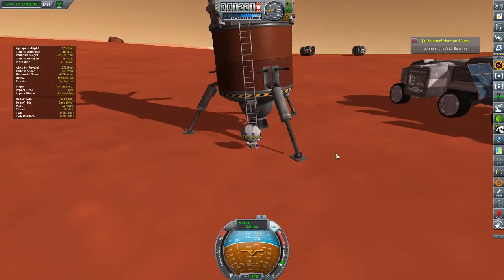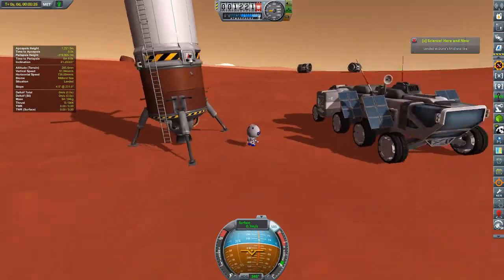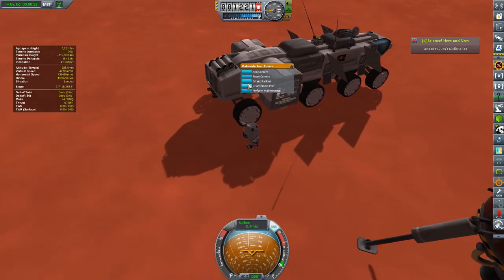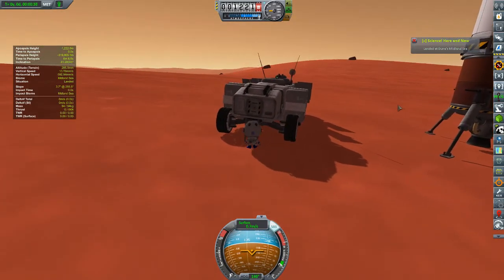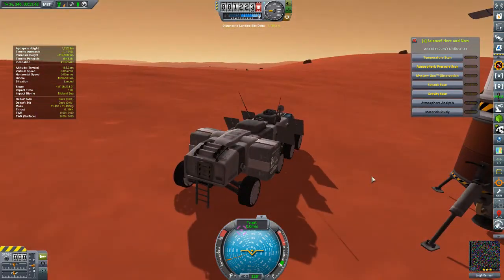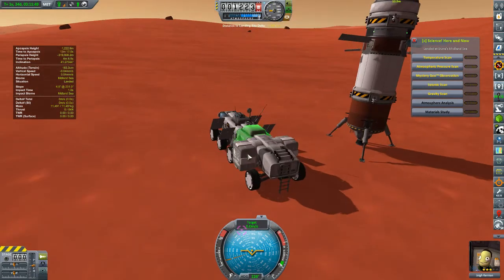First things first, we want to head over to the rover and make sure that we can get this thing all set up and moving. We walk into the back where we have a crew hatch and an airlock, and we can actually extend this ladder — very nice. This thing is built such that you don't need a jetpack to use it, so this is something we could use elsewhere if we were planning on doing so.